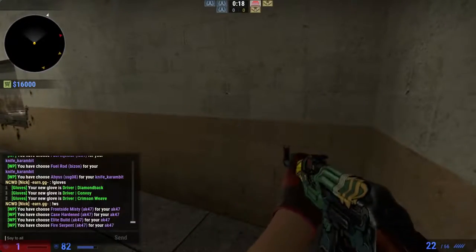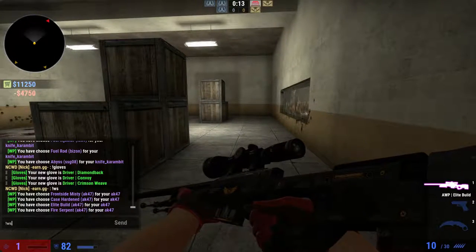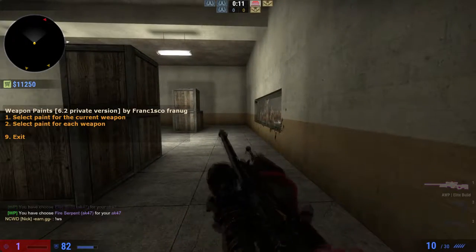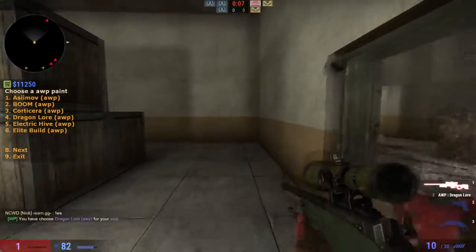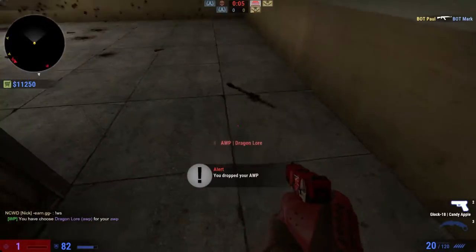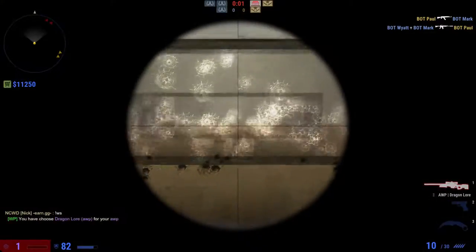And last but not least, if we go ahead and buy an AWP — everyone wants to use the AWP Dragon Lore. There you go, here's your Dragon Lore. Looks nice.